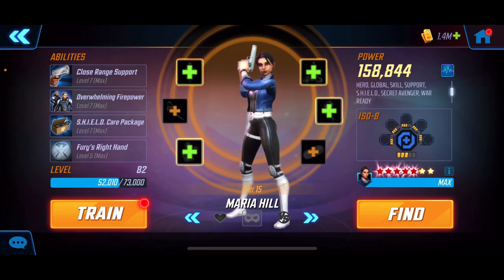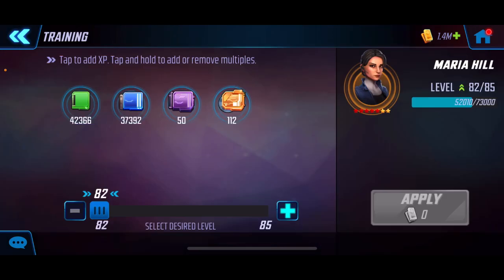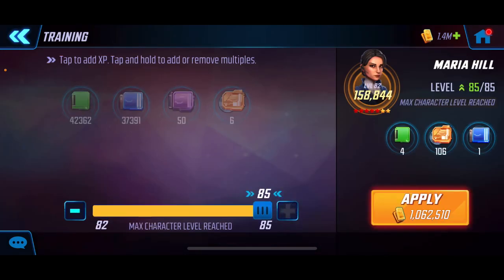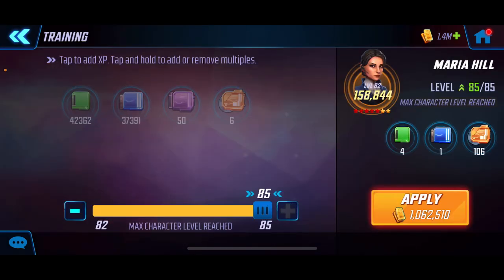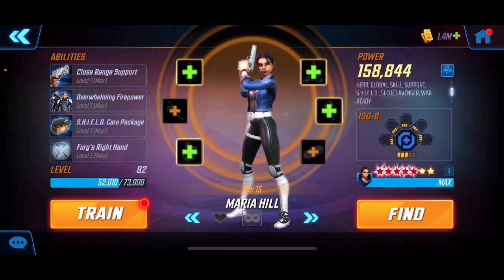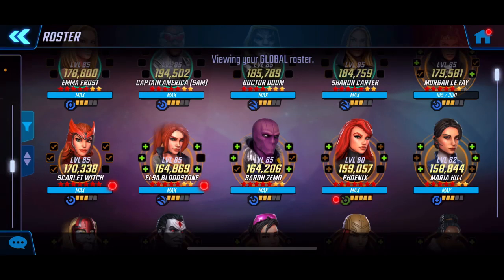That leaves us with the last character. Unfortunately I don't have her up to level 85 just yet. I do have enough gold but it might be a little tight — it's about 400,000 to bring her up and we're at 1.4 million right now. So I won't be able to show you the gameplay footage today, but we'll bring Maria up and bump her to tier 15 or 16 as well. We have all the mats and all the gear — I ran the math and her gear should be set once we bring her up to level 85.